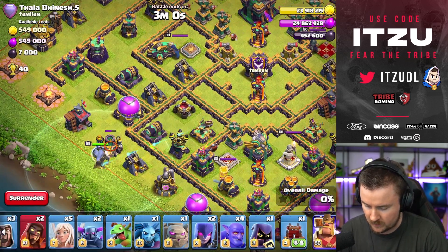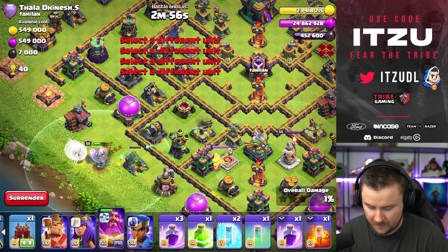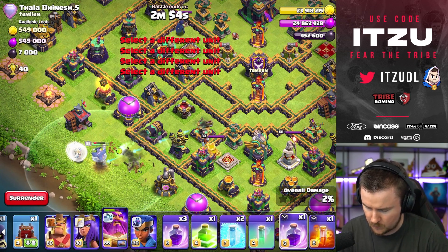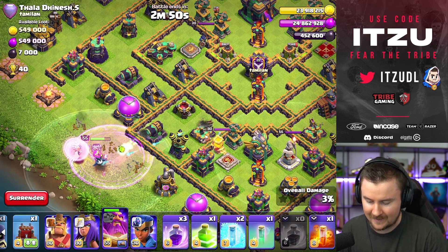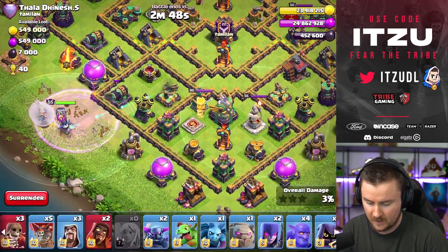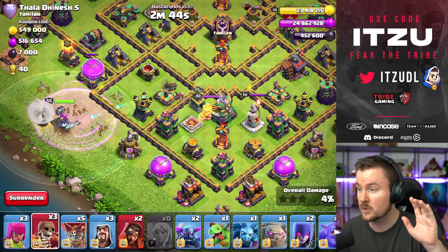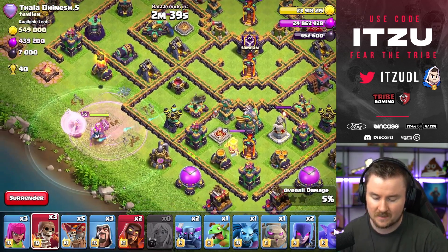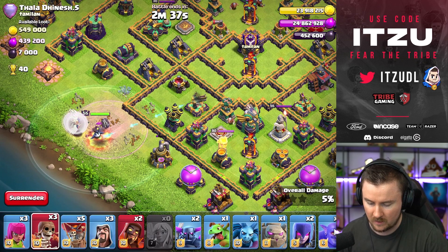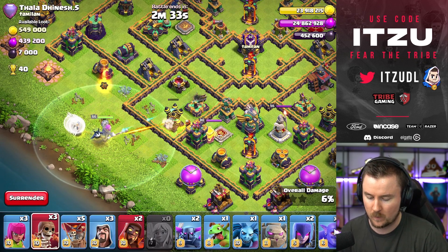Let's do the warden walk over here. We add the healers, hopefully out of range of that air defense — and yes, it's out of range, so that's perfect. We can then dive into the bottom side with our entire push with the lock launcher and everything, using the king to funnel the far right side. The question now is what the warden's pathing looks like.